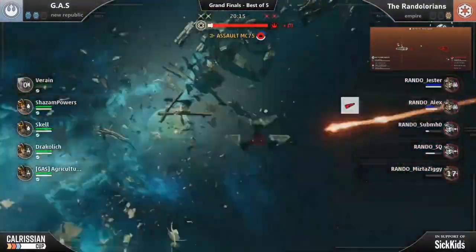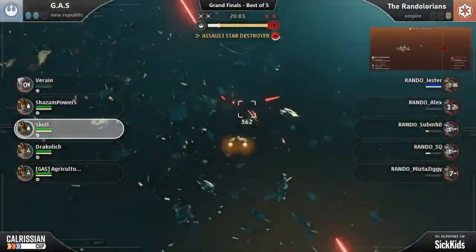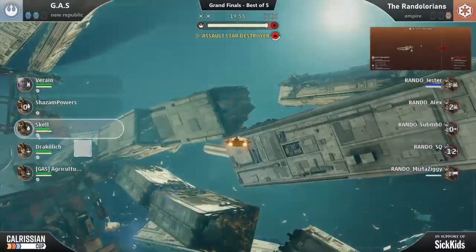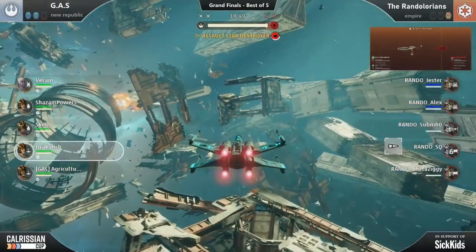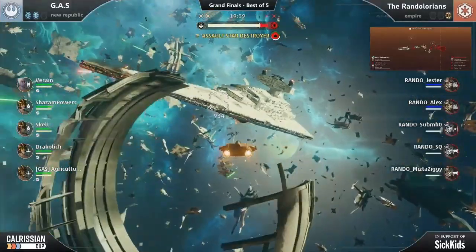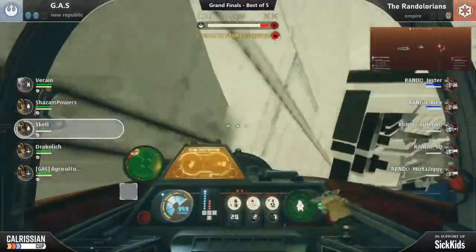If everybody on the team has ion damage equipped, that means you can all very quickly destroy the shields on an enemy flagship, and that means all of you can very quickly start assaulting the subsystems. In particular, Galactic Ace Squadron made quick work of the Mandalorians in the final match with a one-phase, three-subsystem destruction, where they took out all of the shield generators and power systems in one go, then finished the game on the very next phase. So having the ability to quickly rip off shields by coordinating your entire team carrying some kind of ion damage is going to be extremely powerful for making a strong attack phase on the enemy flagship — super important for securing a victory.